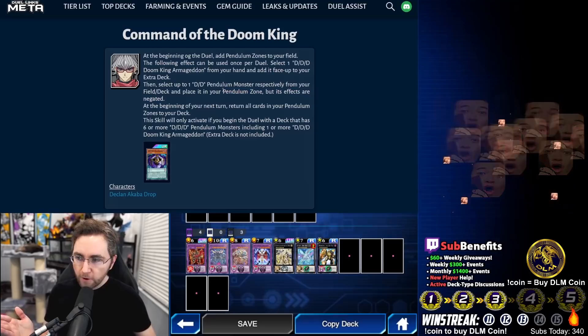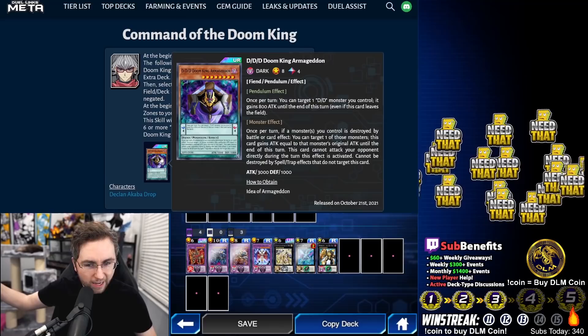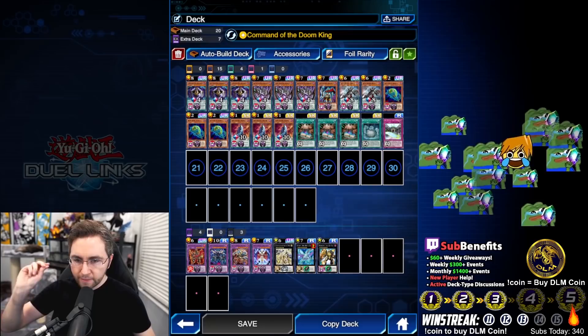I did not know that while testing this out early, but as soon as we figured that out, we went on a massive win streak. And by the way, this is a pay-to-win deck. I'm so sorry. To activate the skill, you have to have an ultra rare card from a box. Hopefully you got it with a little bit of gems. If not, you just can't even use the skill. That kind of sucks.